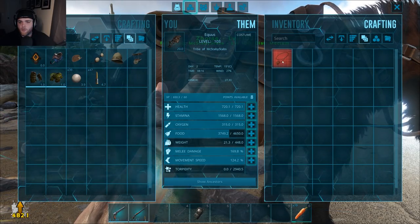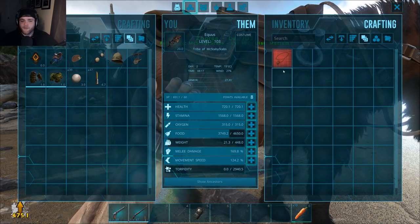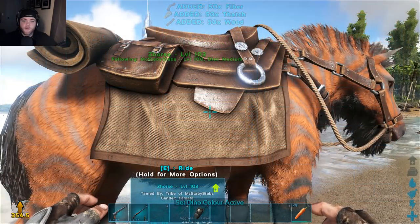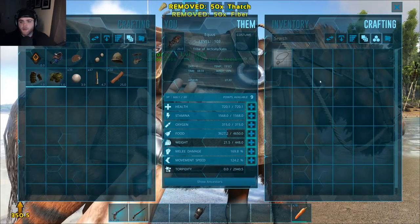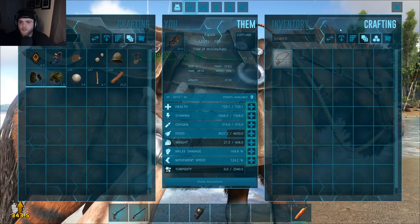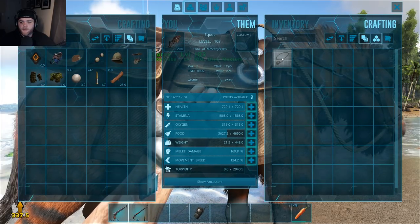So what we need to do is put a saddle on this bad boy, and then once we get a saddle on it we can actually craft up the lasso. Now can I see what it takes to craft the lasso? The UI doesn't show me what I need to craft the lasso — that's terrible. Okay I guess we need to figure that out. Alright, we figured out what it takes — it just takes thatch and fiber. I can craft that up now. I just double click it and I can craft it.